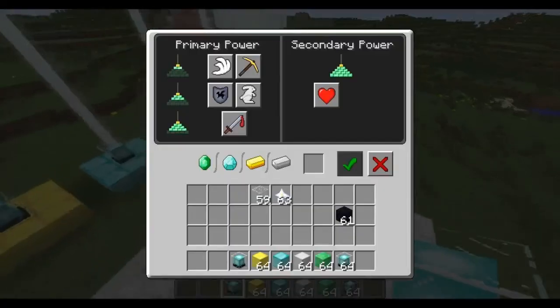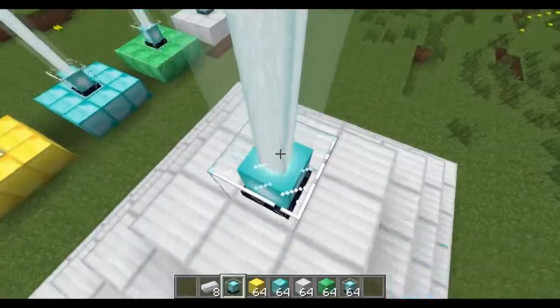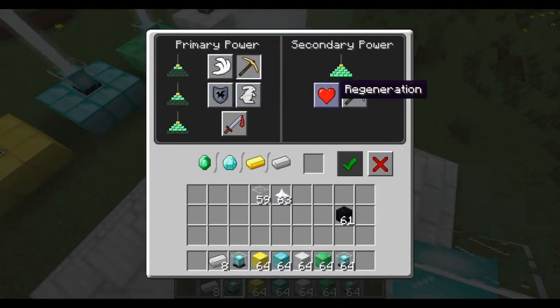This is the final beacon tier. You can unlock one power from all of the available options: strength, resistance, jump boost, haste, speed, and regeneration. So for example let's choose haste as the primary power and haste 2 as the boost.